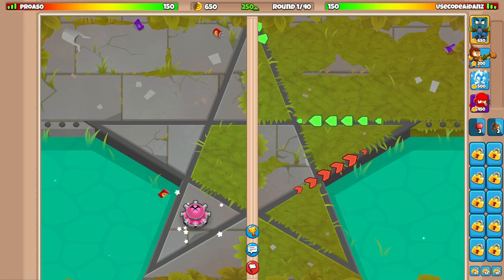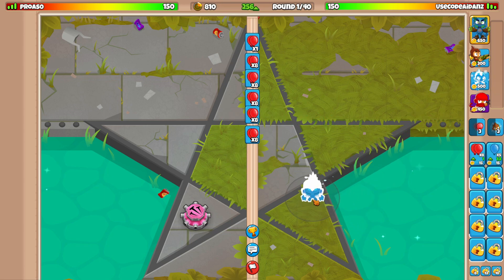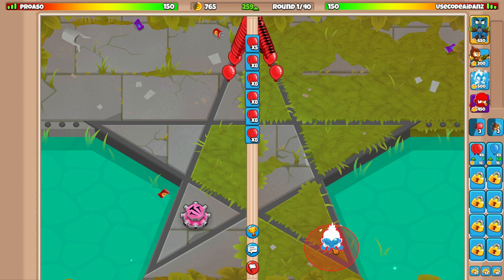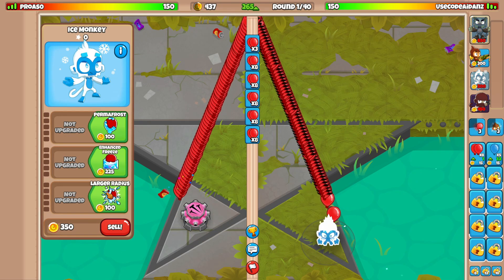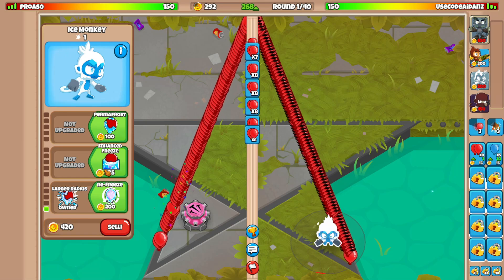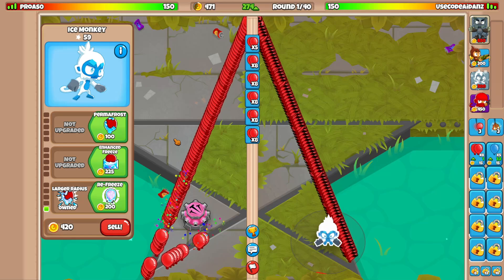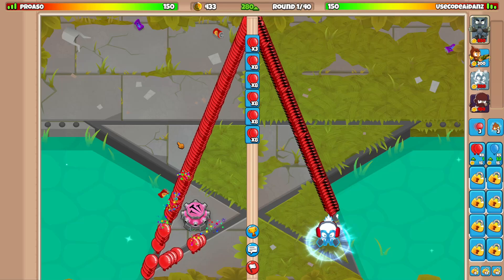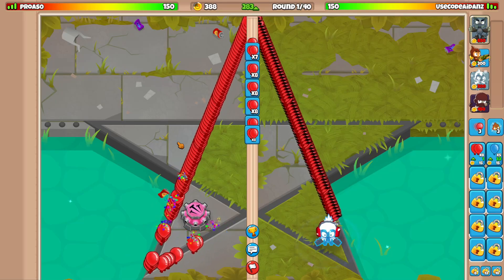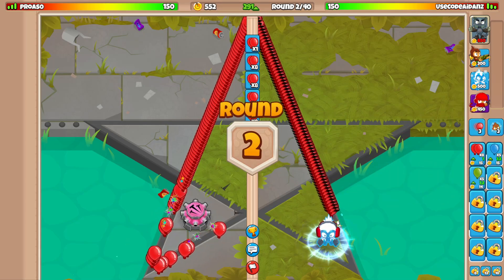Today we're using the slowest strategy inside of Bloons Tower Defense Battles 2. We're using ice because it slows stuff down, ninja because it slows stuff down, glue because it slows stuff down, and Obin has the totem that slows stuff down. This is the slowest strategy and we're gonna hopefully win with it — I'm not getting my hopes up, but let's see.